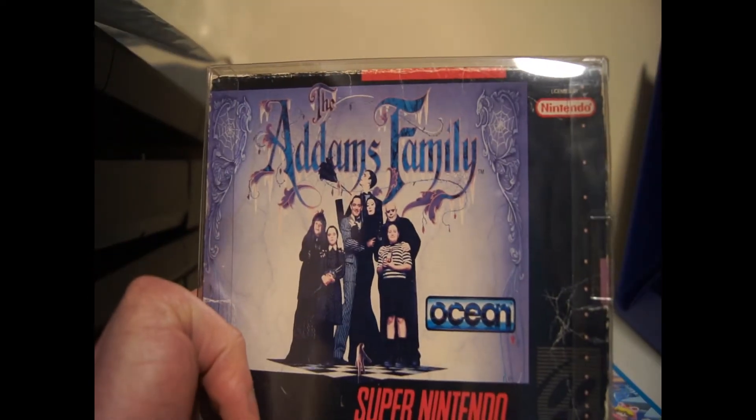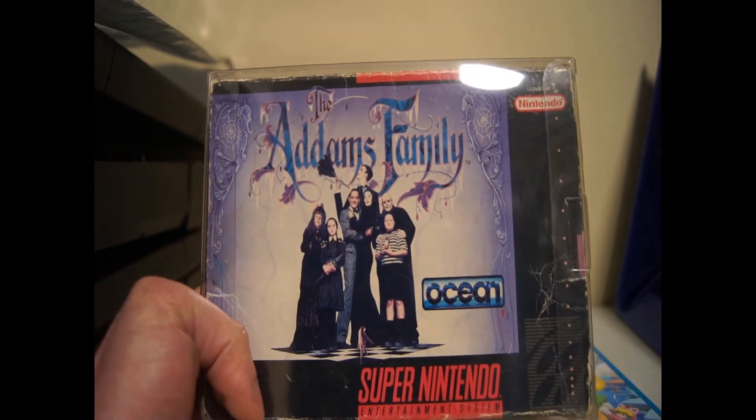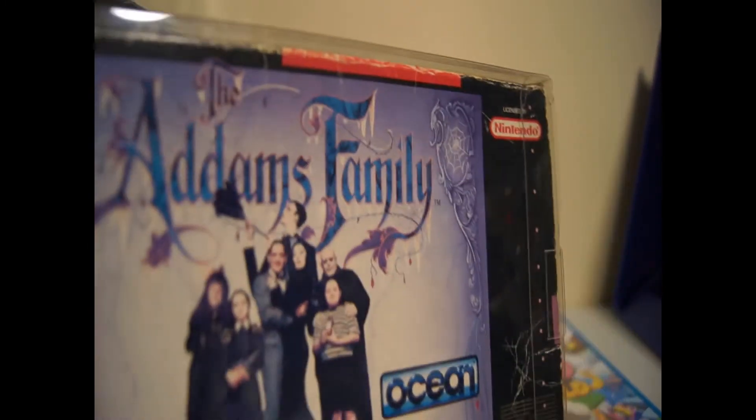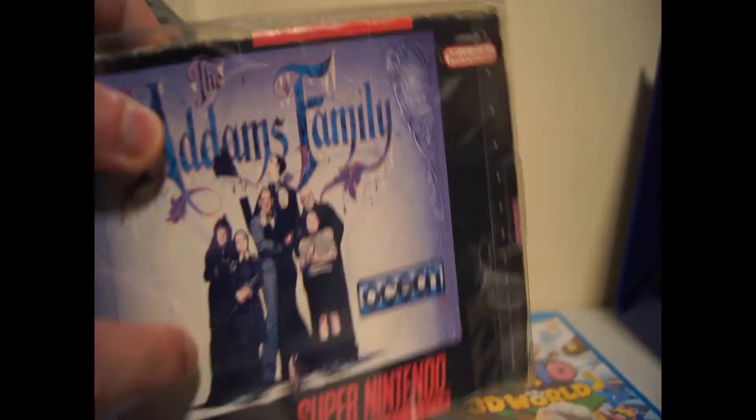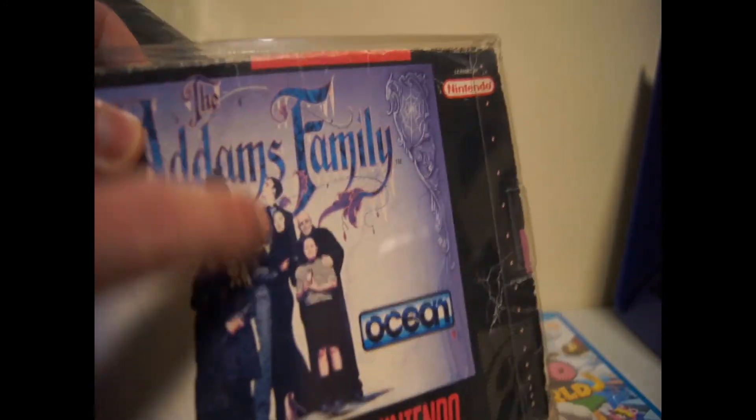Over here you'll see my copy of the original Addams Family — you can see it's kind of sun-faded, and it was published by Ocean, same as Addams Family Values. I got this one boxed and complete. In this one you play as Gomez and you do a lot of platforming. It's not as good as Addams Family Values, but you might still like it.